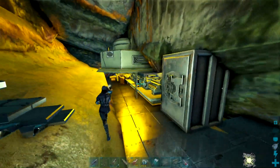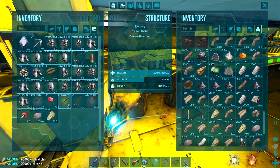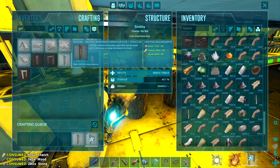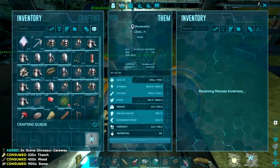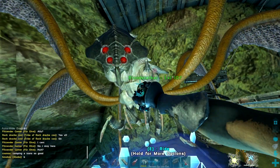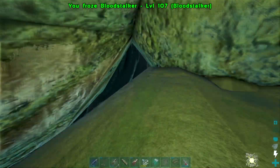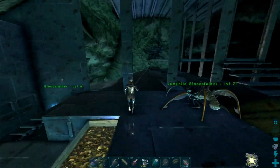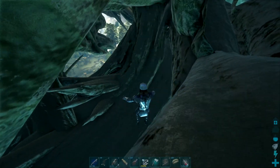A couple hours after that, we got the basics of the base done and started breeding some stalkers. They aren't anything too impressive — just low levels — and due to insta-tame being a thing on the server they were super hard to find, so I decided to mass breed them and get a bunch of females ready for when we do find a good male. I also tamed an anglerfish to get pearls easier since Aberration metal is broken and Extinction is always busy right now.